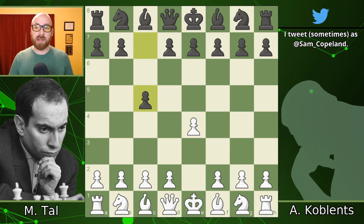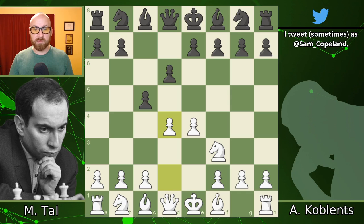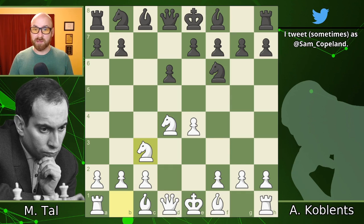E4 opens the game, and c5 is played in response. Nf3, d6, d4, cxd4, Nxd4, Nf6, Nc3, and Nc6 introduces the Richter-Rauzer game, one of the many sharp Sicilian variations that black can choose from.